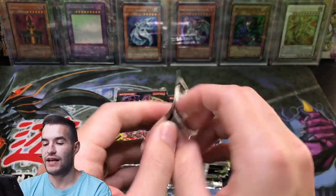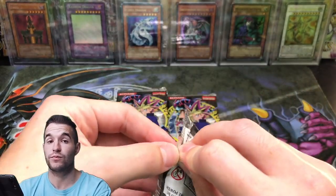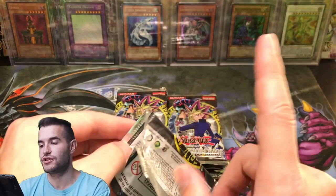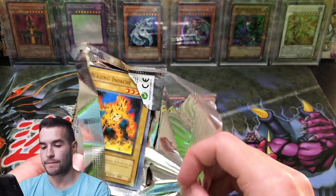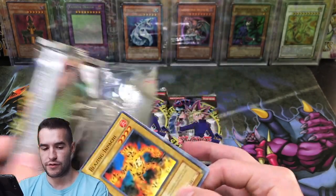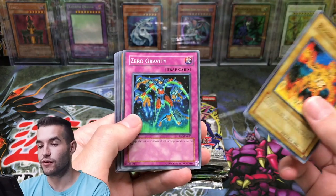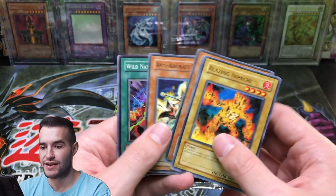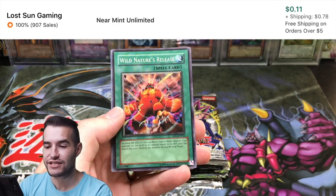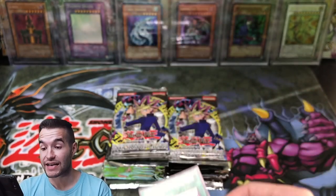So far we're 0 for 2. Last time we did one of these booster boxes, we got some really good pulls out of that LOB box — make sure you guys check that video out. Next pack: Blazing Empachi, Zero Gravity, Chop Man the Desperate Outlaw, Anti-Aircraft Flower, and Wild Nature's Release — our first super rare. Wait — these are EN packs! I just noticed. These are EN packs.